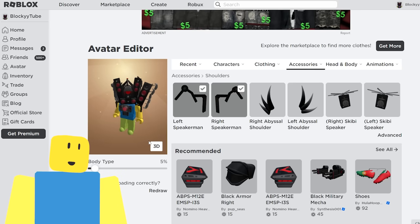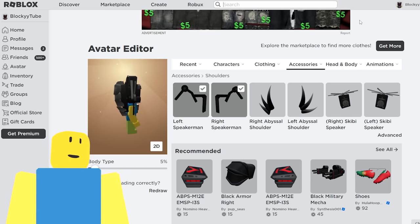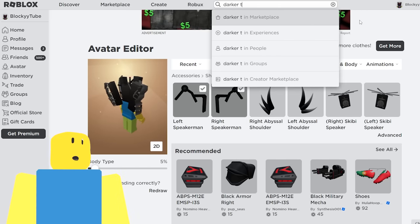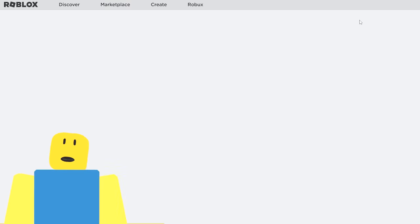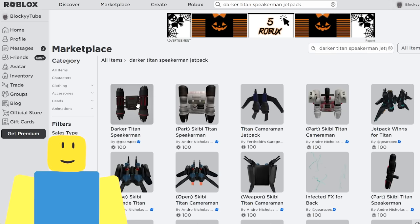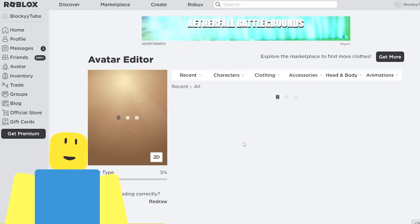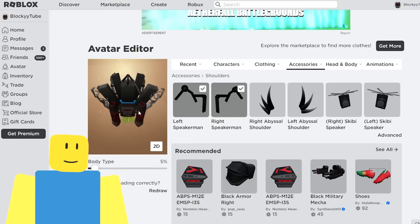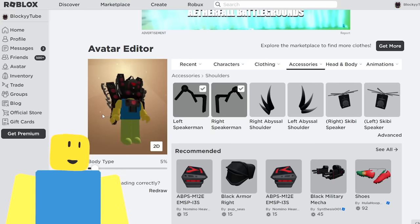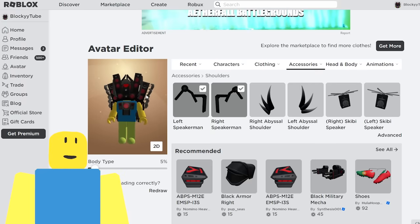Now let's look up the Titan Speakerman Jetpack — because of course he has a jetpack, it's the Titan Speakerman! This one is called the Darker Titan Speakerman Jetpack. There's a lighter version too, but I like the dark one because it contrasts with its colors a lot better. Darker Titan Speakerman by Gearspec — we're going to buy this for 100 Robux. You could pretty much get all of this for about 1,300 Robux total. We've got the jetpack, the speakers, the front core, and the head.